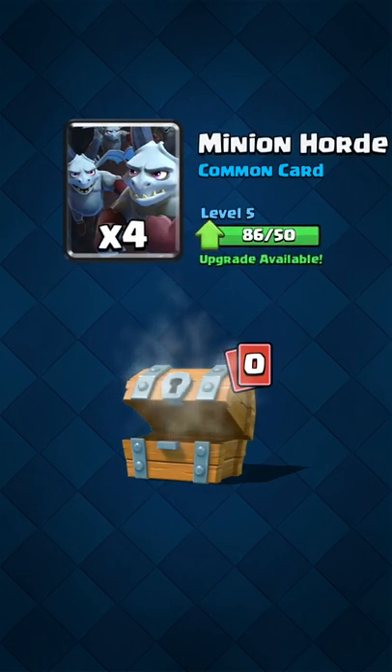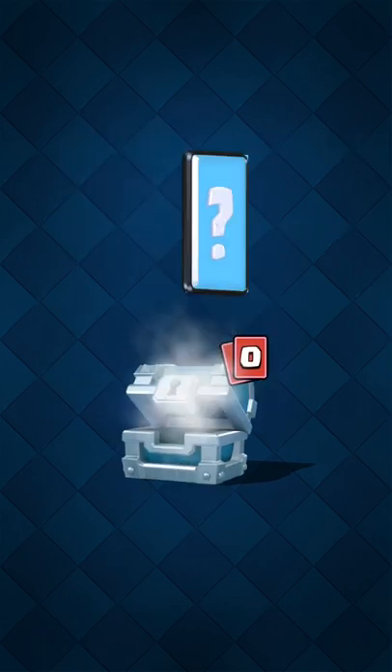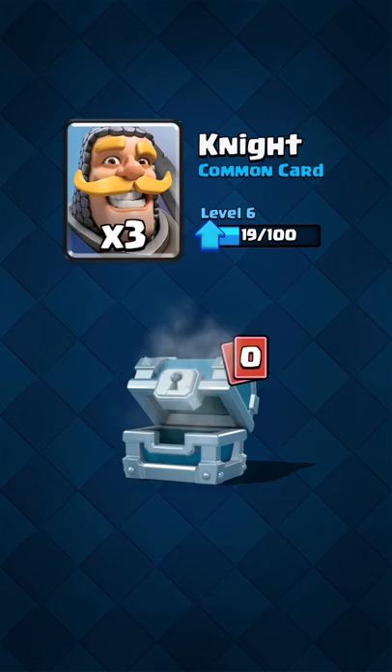Okay, then you open your silver chest. 39 gold, some arrows, yeah, some minions — that's good. You know, you both are gonna tap on this chest. Gold, archers — what was that? Spirit goblins and knights?